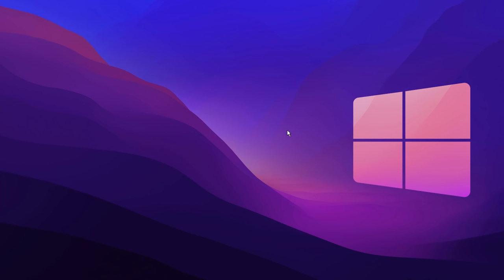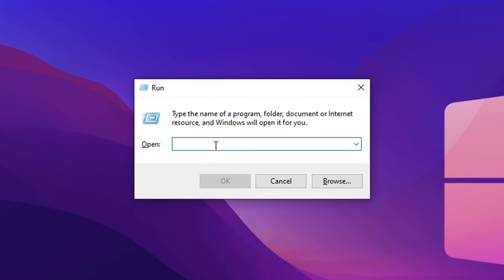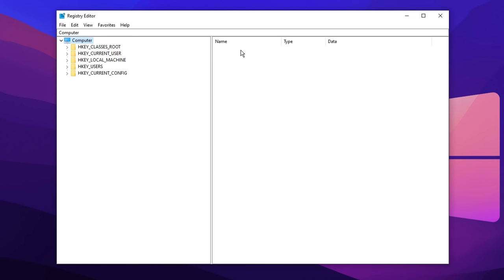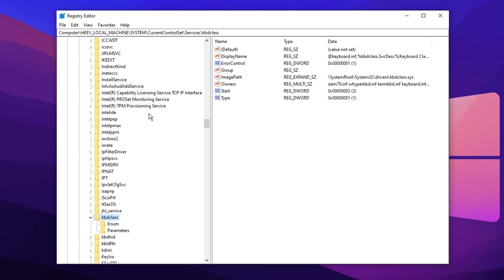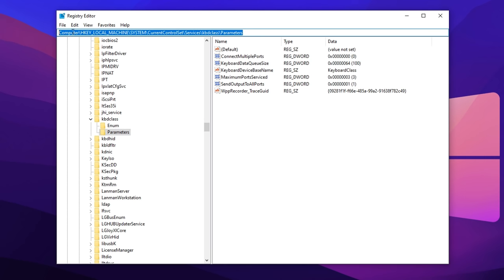To make this change to our keyboard buffer size, press the Windows key plus R at the same time to bring up the run box. Inside of here, type in 'regedit' just like that on screen to open up the registry editor. Then click on local machine. I'll have the path in the description below so you can just copy and paste it. Otherwise, go into System, then Current Control Set, then Services. In there, press K and look for a folder that says 'kbdclass'. Then click on Parameters. Inside of the parameters, look for a DWORD value called 'KeyboardDataQueueSize'.